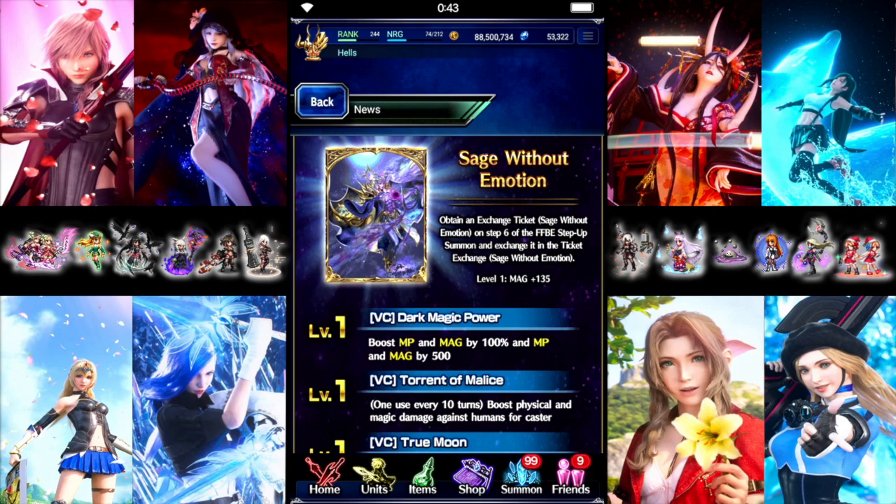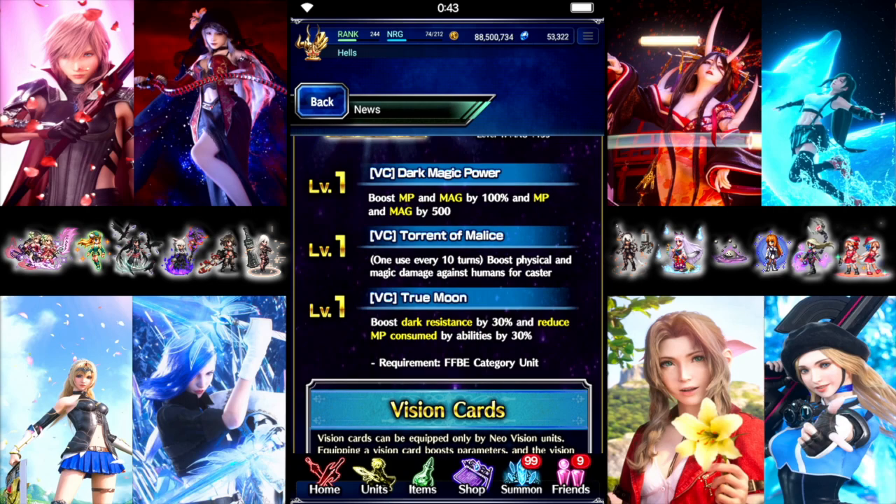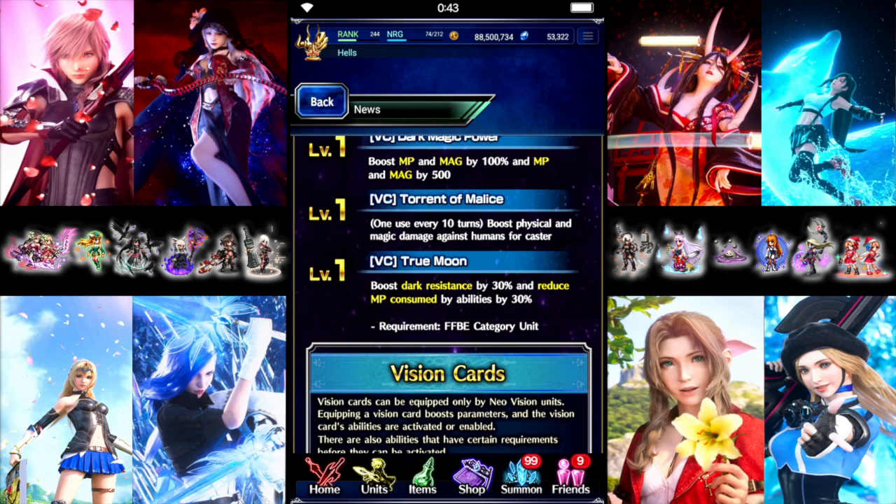For the limited card, this is essentially another mana card, which is nice. The only difference is on the base card itself — it's only 135 magic with no mana. But the first ability is 100% mana and magic, and 500 flat mana and magic. It also has a boost Human Killer for Caster, one use every 10 turns. Doesn't say anything about boosting again, so most likely like a 160 Killer. Would be nice if it's just a 250 one-shot, but we'll see.